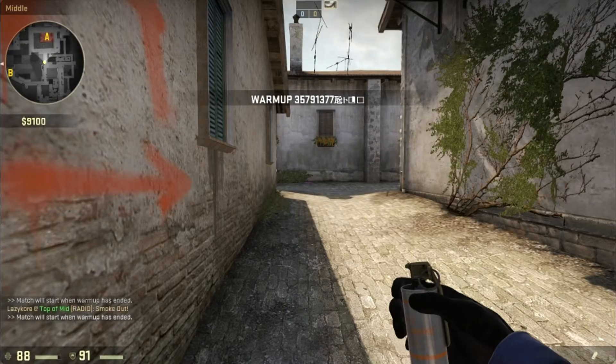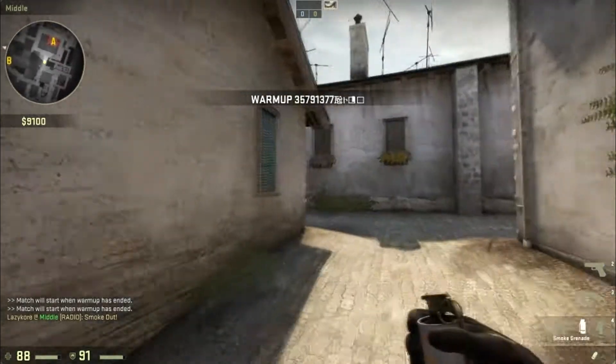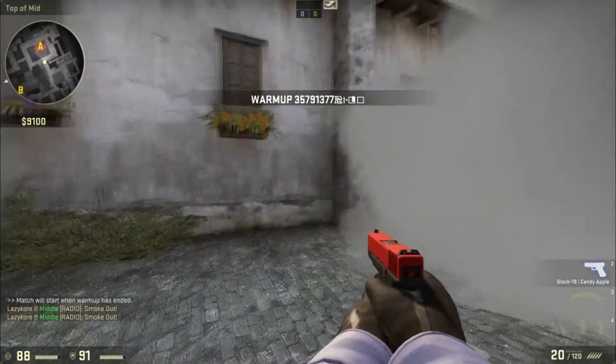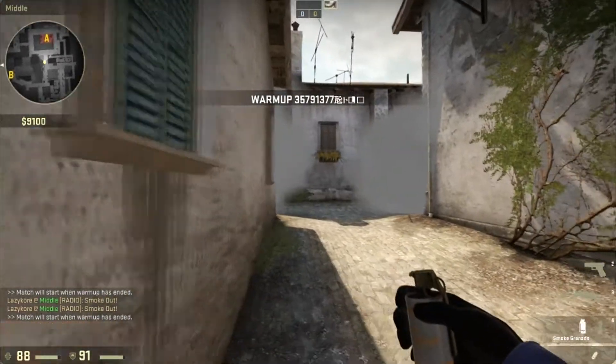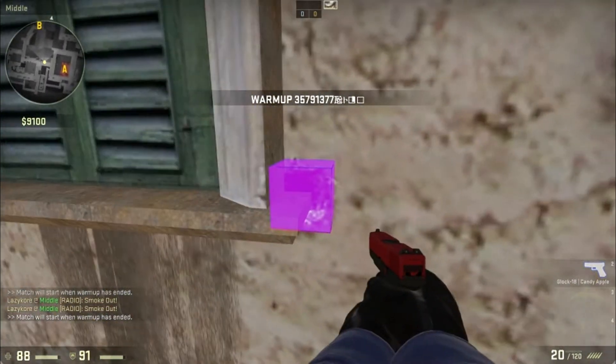Now we're going over A site smokes. The simple ones — you toss them there to smoke the left side. Those are fairly simple and self-explanatory; just use the wall bangs to smoke them out. Then there's one I like to use: use this window corner right there.